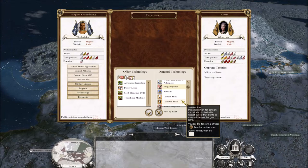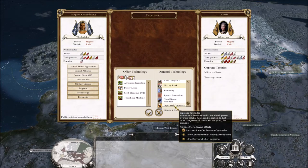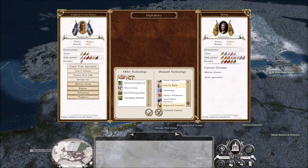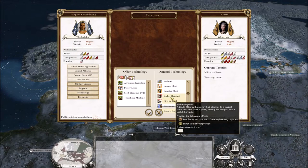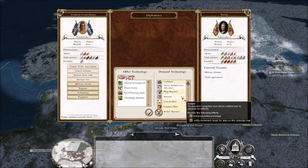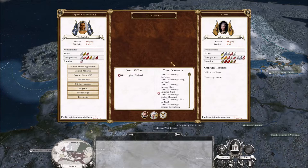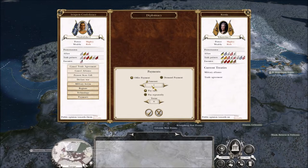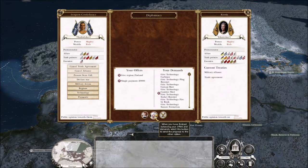Russia can give me bayonet, fire by rank, improved grenades, square formation, socket bayonet, canister shot, carcass shot — all these military technologies. Naval stuff I don't care about, but I want all the military stuff. I'm giving them Finland and maybe 20,000 in money this turn, in exchange for all these military technologies that are going to be really useful for natives like us.